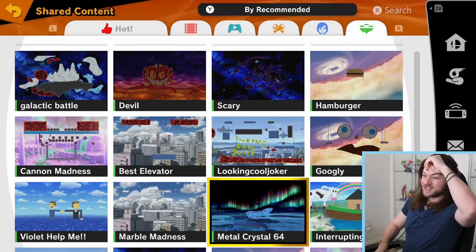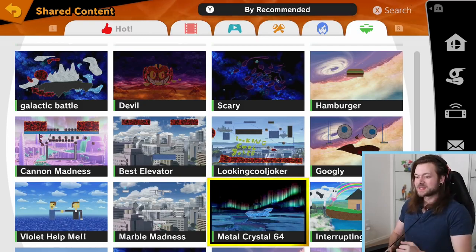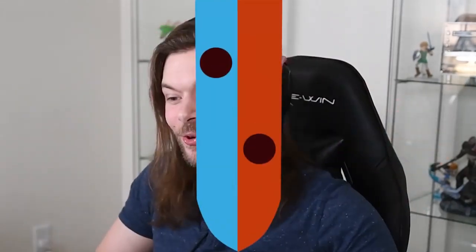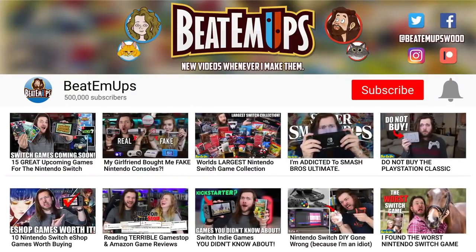Dive into the shared content and start playing on some of these maps or just checking them out. I kind of want to do another one of these videos, so someone make one for me. But also, get to making a bunch of really cool creative stuff. Send me your stages — whatever it is you want to make. Send them to me on Twitter, tag me in them, and I'll make a whole video just playing the stages you made.